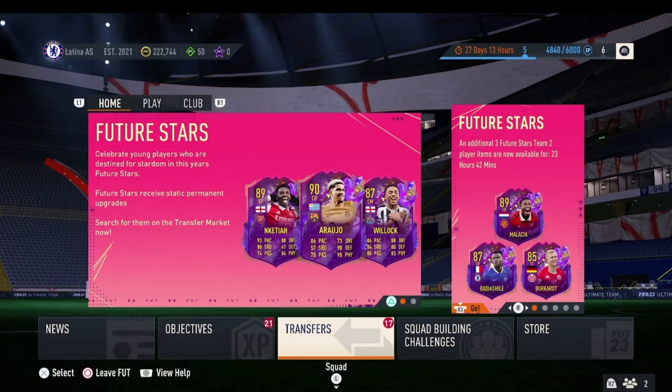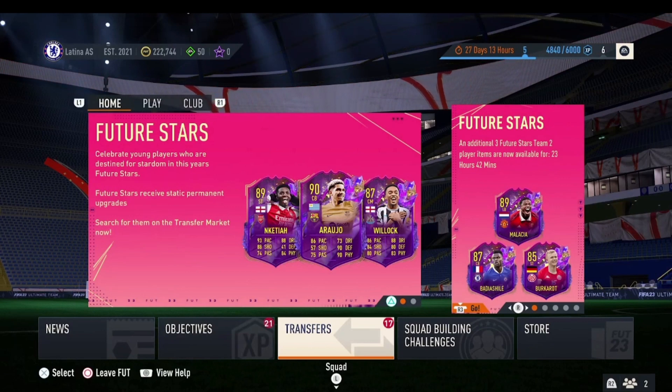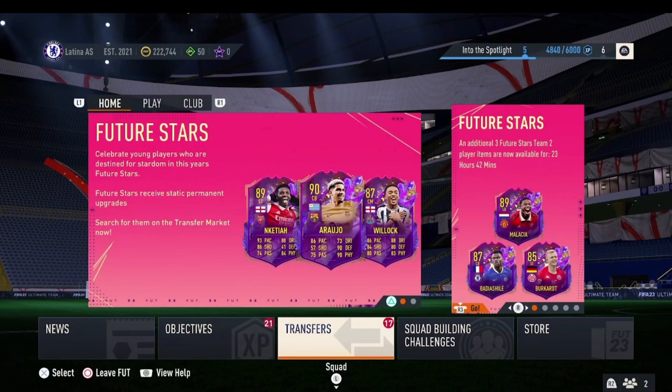Future Stars is coming to an end, and with that comes the Road to the Final promo, which will be releasing on the 17th of February. People are looking for the best ways to make coins and investments during the promo, so let me show you a few methods.